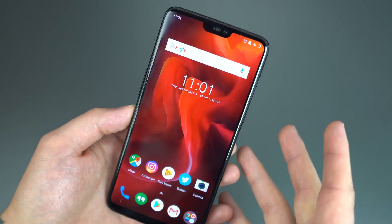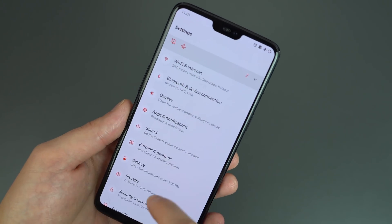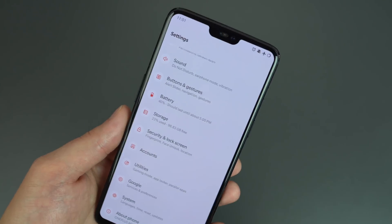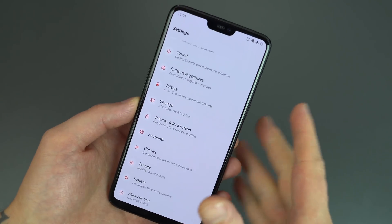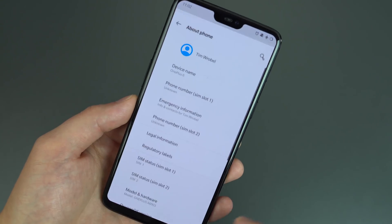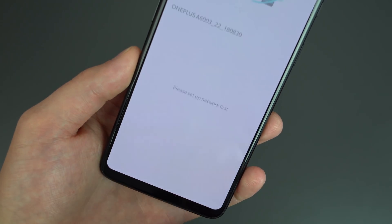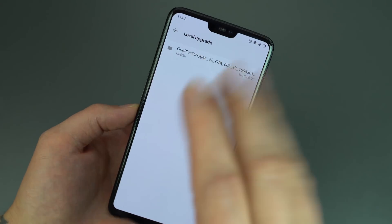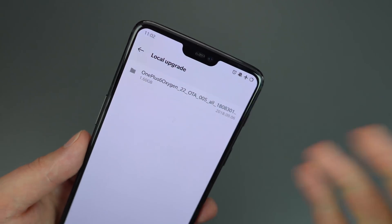OnePlus makes it incredibly easy to flash this Android P build. I'll throw a link in the description — follow it on your device and you'll download the zip package for this update, which is about 1.5 GB. Make sure you have enough storage. Open a file manager app, take the zip file from your downloads folder or SD card, and put it on the root of your internal storage.